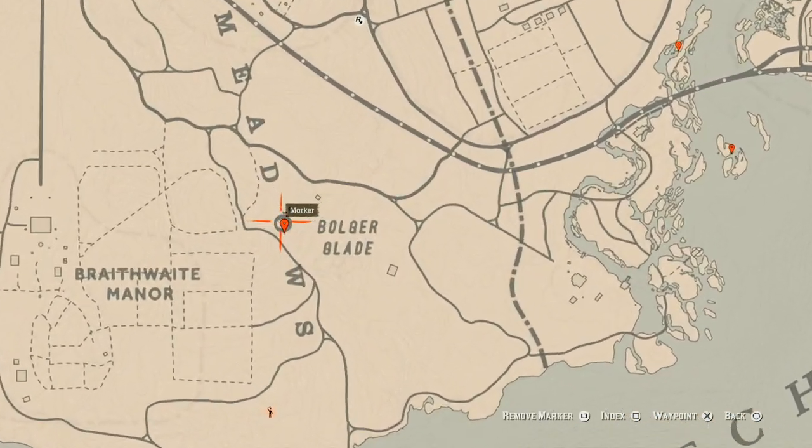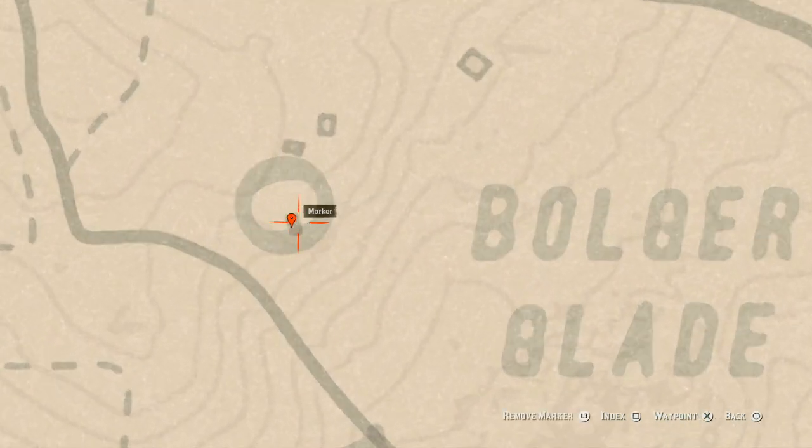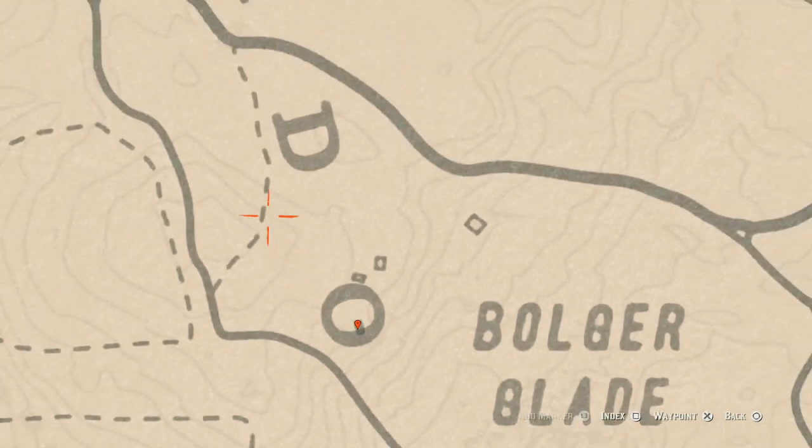Let's go over to our next marker, which is inside the O of Meadows. Right here at this location you guys will get a random coin. This random coin is in the middle of a burned-down house where there's like a brick outline — go inside the middle of that brick outline with your metal detector and that's what you will get.